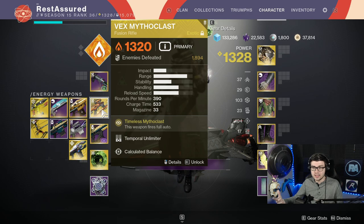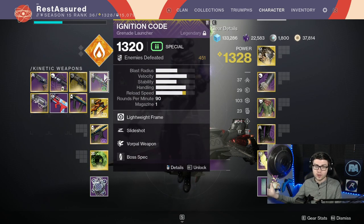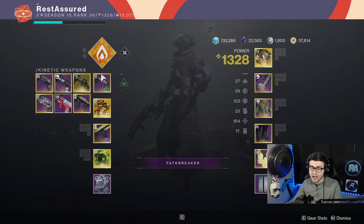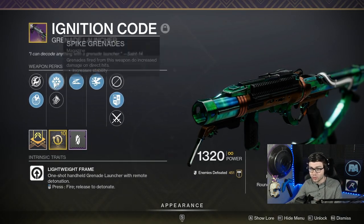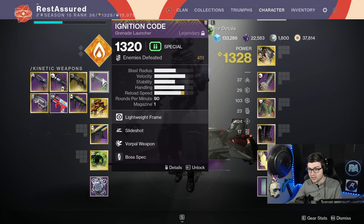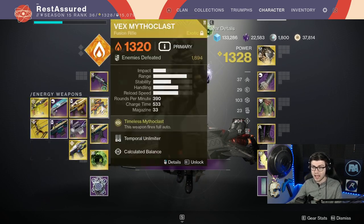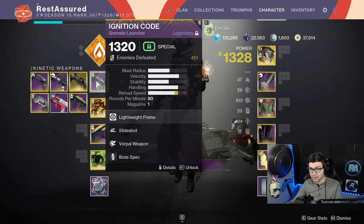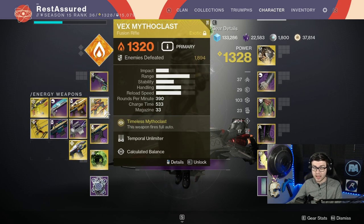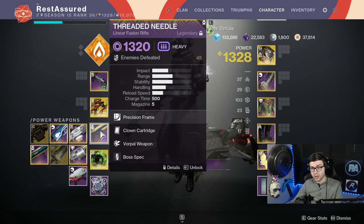Literally just extremely easy, as if it was a special weapon, and if an enemy is ever tankier, you can literally make it into a special weapon to kill them. For your primary slot, you can just run whatever. I have an Ignition Code right here — it's good for add clear with the roll I have — but I'd recommend getting a blinding grenade launcher for utility. Honestly, the amount of times I've actually swapped to the grenade launcher is slim to none, because the Vex can almost do anything, and the Threaded Needle is just there for bigger bosses.